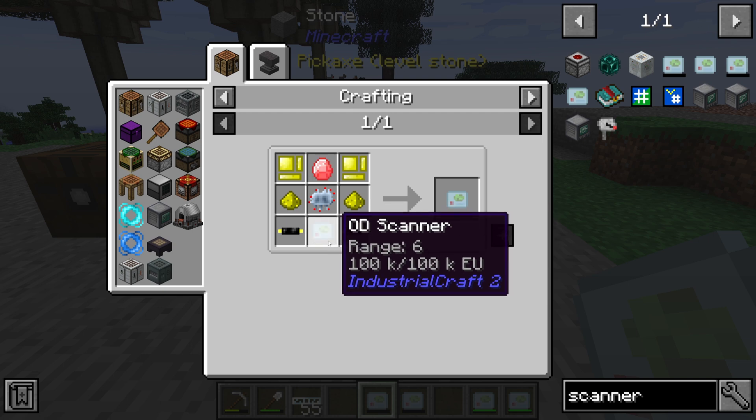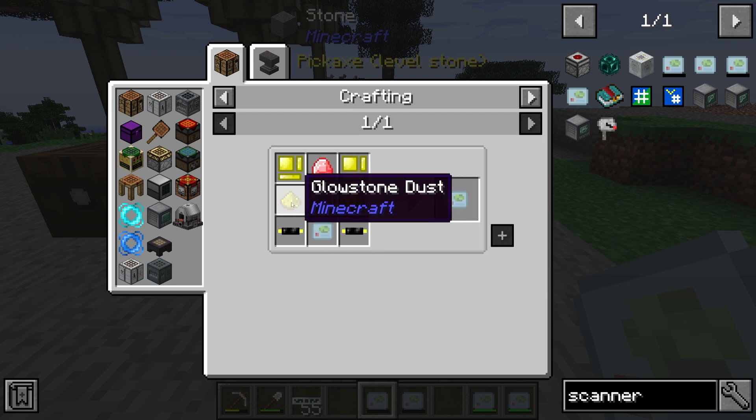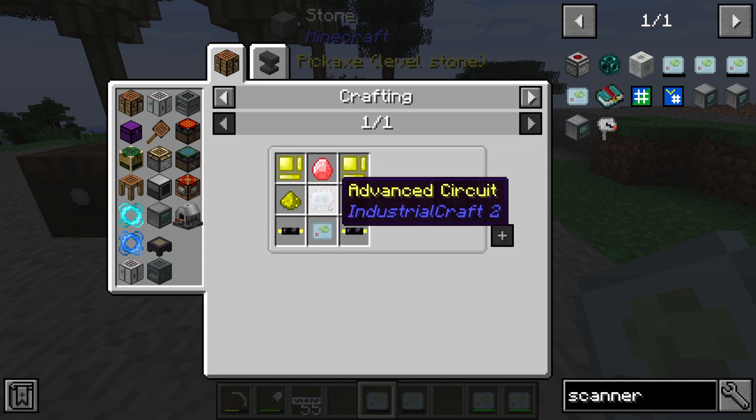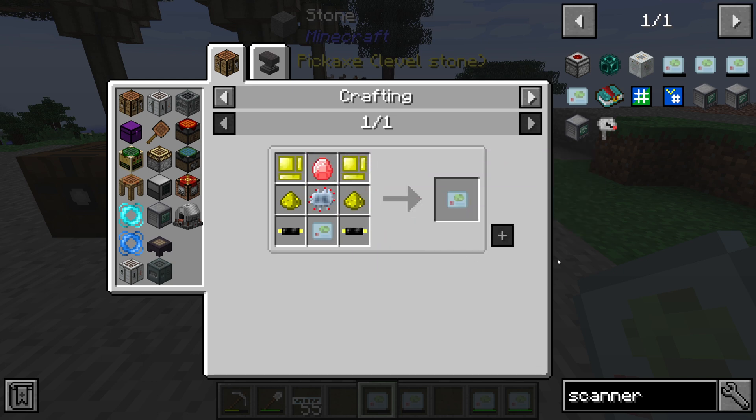For the OV scanner we need a lot more: two insulated gold cable, an OD scanner, two glowstone dust, two gold item casings, one energy crystal, and one advanced circuit.